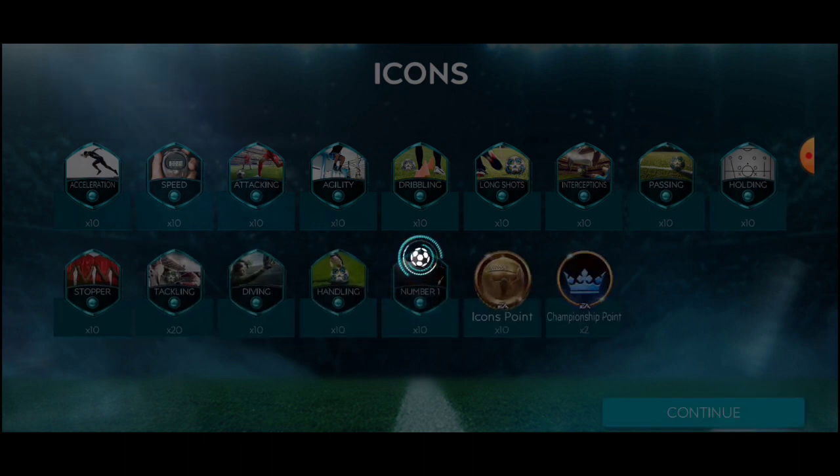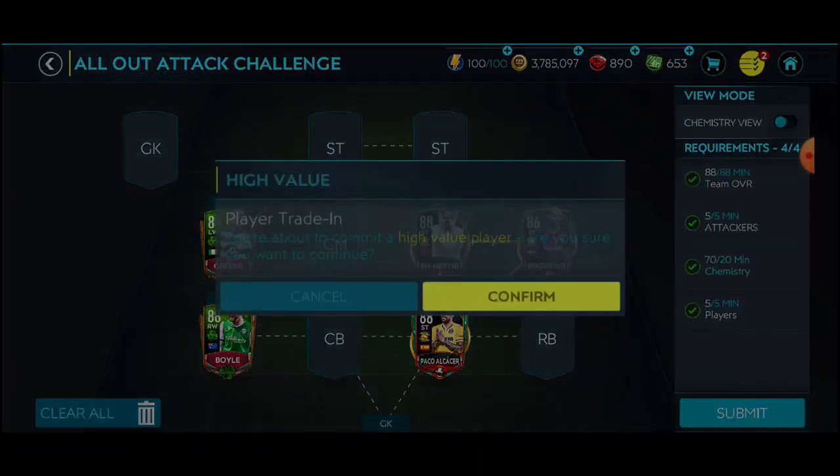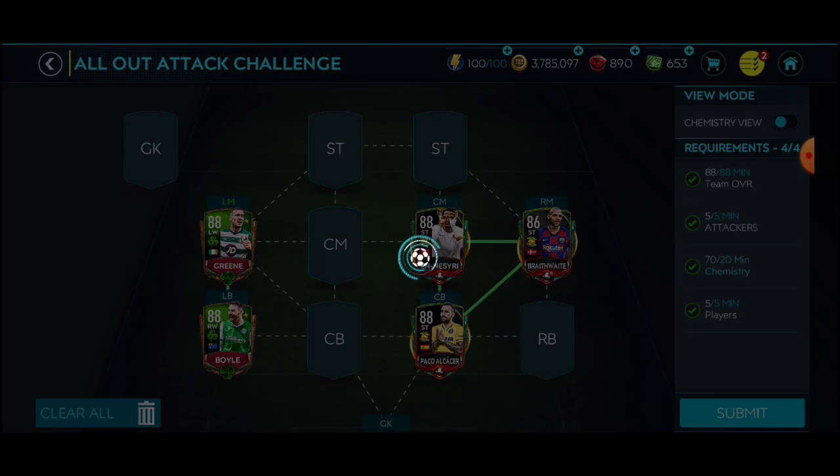The other one is easier — no position restriction, you just need more chemistry, so that one is easier. This one just needs eight attackers with a minimum of 20 chemistry, and I got like 70. You could easily get Paco, Neyri, and Braithwaite from the recent transit event — they were super cheap — or Green and Boyle from Saint Patrick's Day. Those are the ones I found cheap in the market, so instead of 20 chemistry I ended up using 70, but it's still the cheapest option.